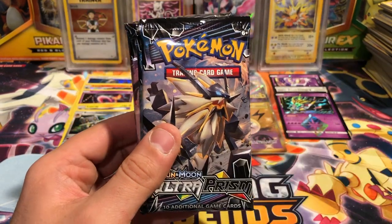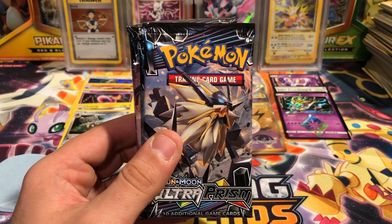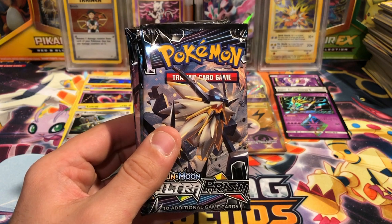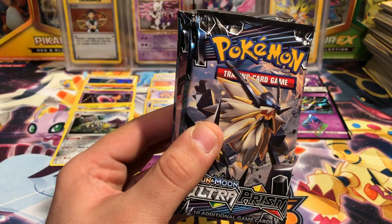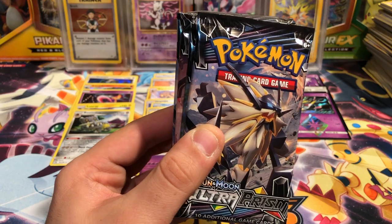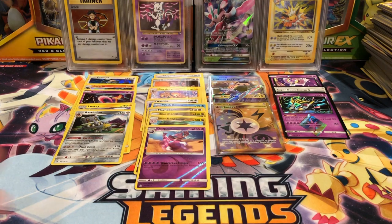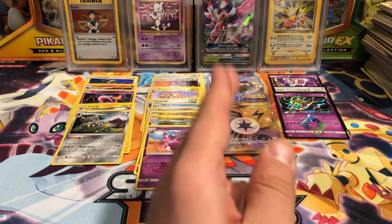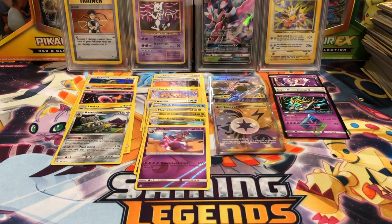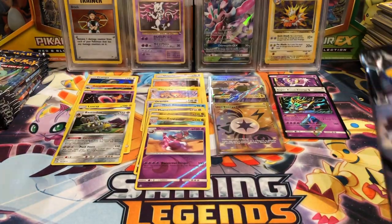What's going on guys, Vacant Paradise back and welcome to part four of the Ultra Prism booster box number two. Last video we disposed of the box, took out our last nine packs and put them aside. We got quite a few reverse rares, only two regular rares, one ultra rare which was the secret rare Unit Energy, and two prism star cards.